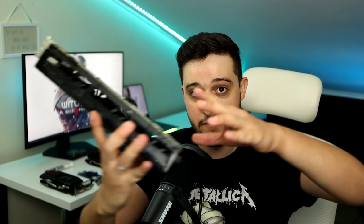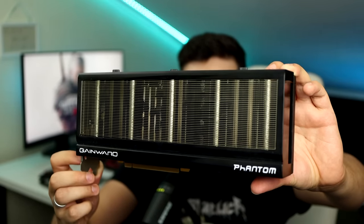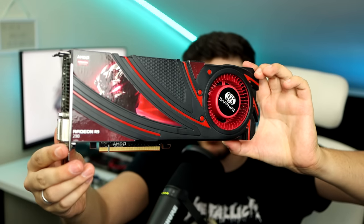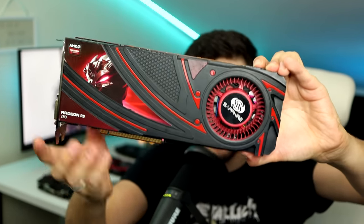Moving on to the recommended GPUs — I have both here. From NVIDIA it's the GTX 770, specifically the Gainward Phantom Edition. And then, weirdly, on the AMD side we got the Radeon R9 290. This GPU should outperform the GTX 770 by quite a lot — it actually competed with the GTX 780 back in the day, and these days it outperforms even the 780 Ti. It's surprising the performance you can get from a 9-year-old GPU released back in 2013.